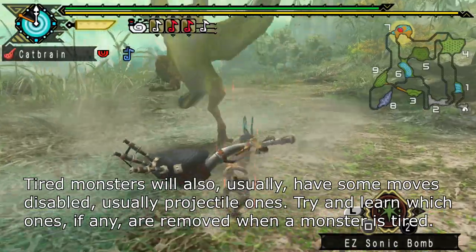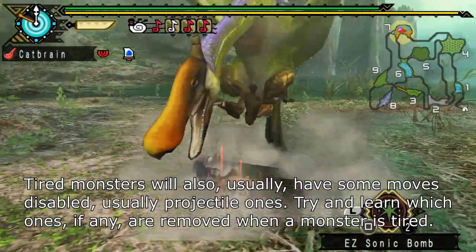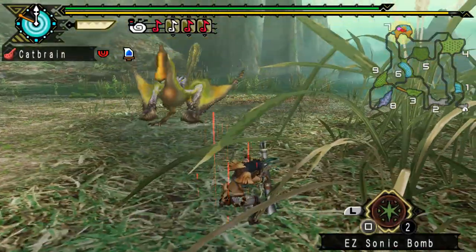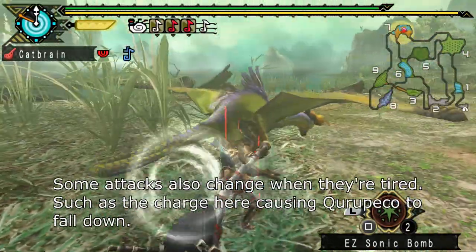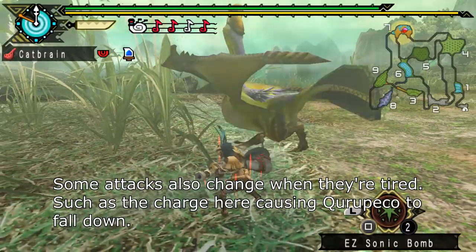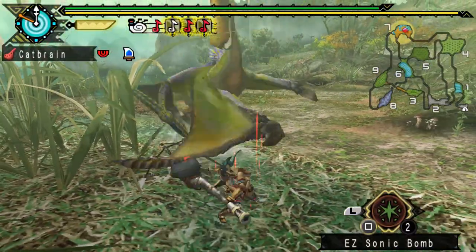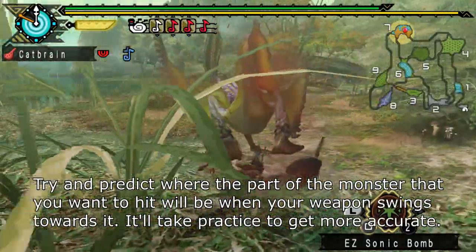Tired monsters will also usually have some moves disabled, usually projectile ones. Try and learn which ones, if any, are removed when a monster is tired. Some attacks also change when they're tired, such as the charge attack here causing Kuropeko to fall down. Try and predict where the part of the monster that you want to hit will be when your weapon swings towards it — it'll take practice to get more accurate.